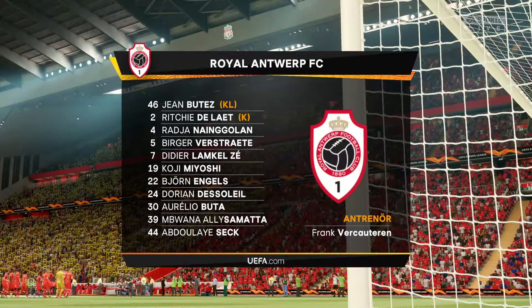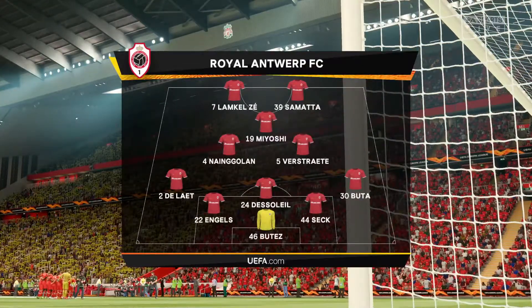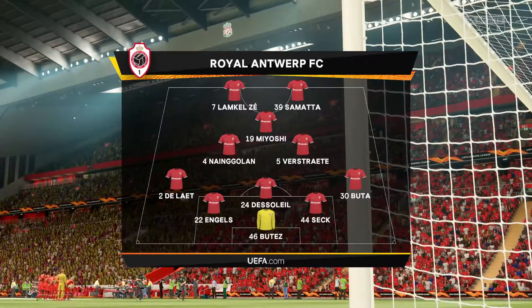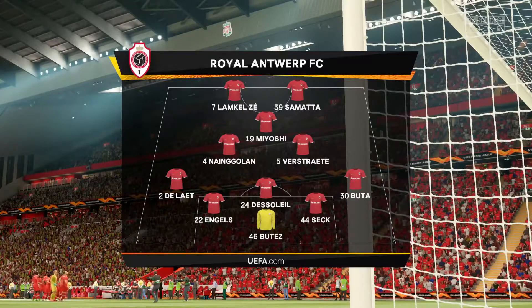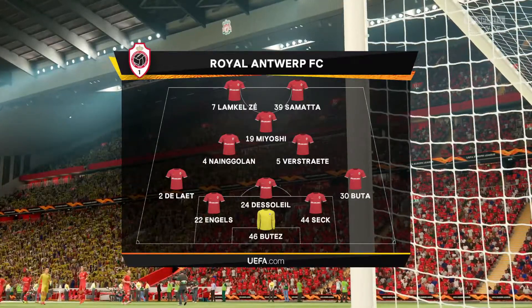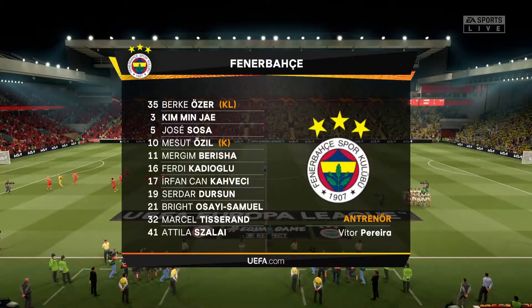Here is the lineup — the wingbacks are going to be crucial in this setup. You've played in that position. Yeah, I didn't really like it. We always thought when playing against five at the back with the wingbacks exposed like this, that a 4-4-2 can really create a 2v1 down the side. Keep your eye out for that, and the three narrow midfield players supply the support for the two forwards.